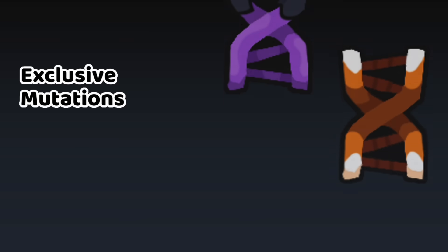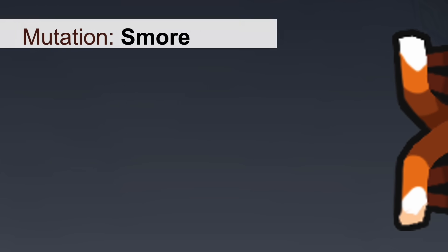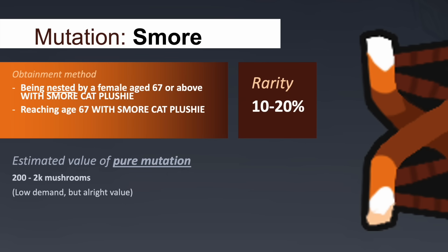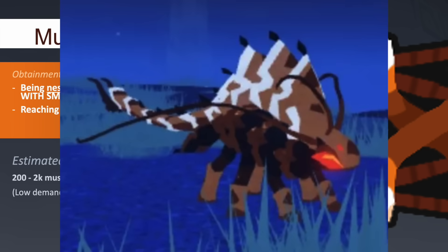The S'more and Bewitched mutations are both obtainable from plushies, including the S'more Cat plushie and Magic Frog plushie. Both of these mutations have a 10 to 20% chance of being obtained, as each plushie you equip gives you an additional 10% chance. S'more and Bewitched can be obtained from being nested by a player equipped with their respective plushie, or reaching age 67 while having the plushie equipped yourself. The value for these mutations ranges from 200 to 2,000 mushrooms.